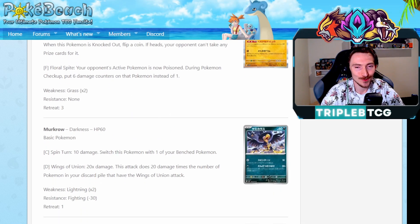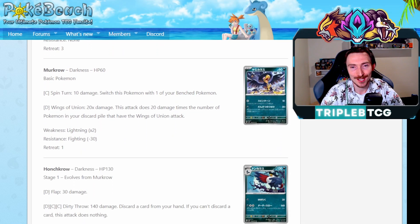We're getting a Murkrow with Wings of Union. If you haven't seen that archetype yet, very cool. We're getting Murkrow, Flamigo, and Wattrel that all have that attack, and it just does 20 damage times the number of guys that have that attack in your discard pile. It's going to be a very fun budget deck to play around with. Especially if we get another card with Wings of Union, bringing it up to four different copies, get 16 in the discard, and being able to use Ditto similar to how we did with Mad Party - it'll be a very interesting and kind of gimmicky rogue deck to play around with.